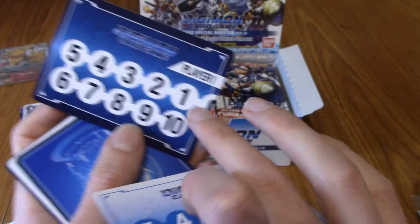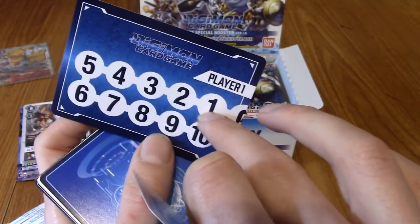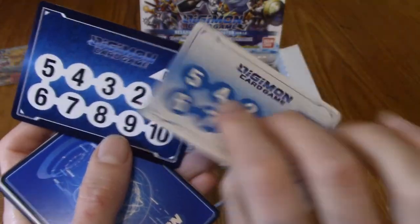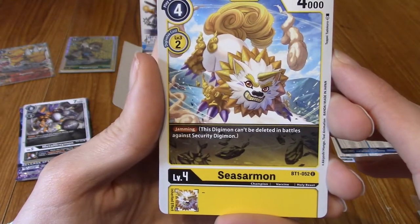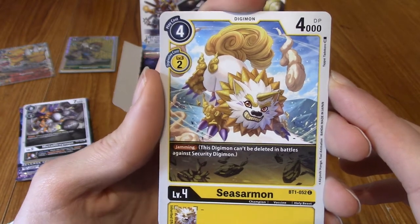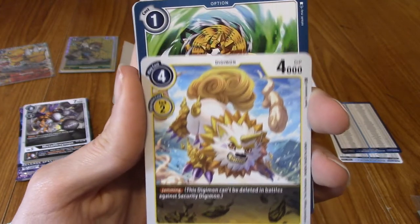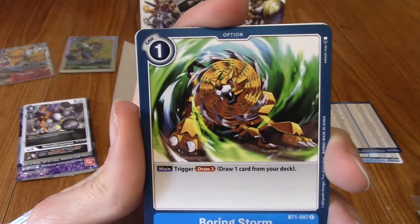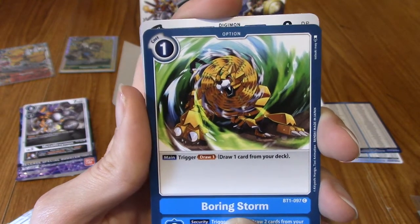That's cool — I've got Player 1 and Player 2 things. Technically they're not counted as part of the set, but whatever. Let's begin. Sea-Sarmon — he's very cute. I've never heard of Sea-Sarmon. He's a level 4 — I don't even know what the levels mean, like is he a rookie or a champion? Boring Storm — it's an option card for Saber Leomon, I think. I'm rusty on some of these.